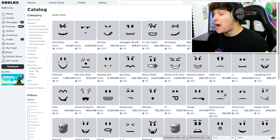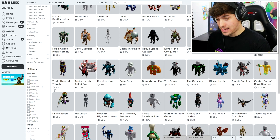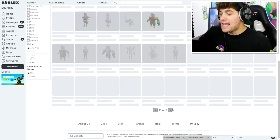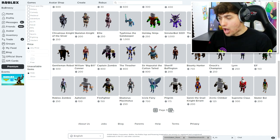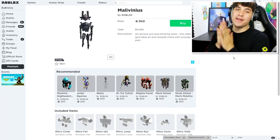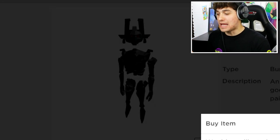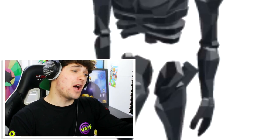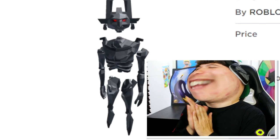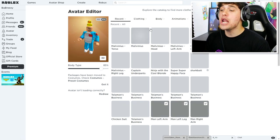I'm heading over to the body parts section to find the perfect robotic body. Ideally our arms are going to be incredibly pointy, because spider piggy has eight incredibly long pointy metallic arms designed for killing prey — which is exactly what we're going for. I've narrowed it down and this item is the one — the legs are perfect, the arms are okay, and the body looks amazing. Time to equip it!